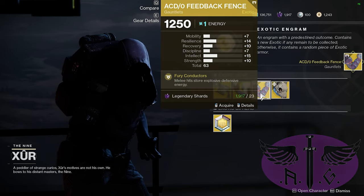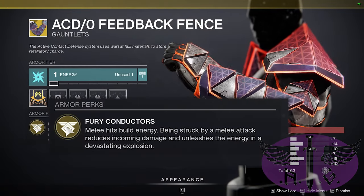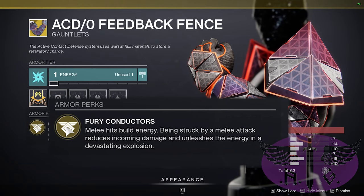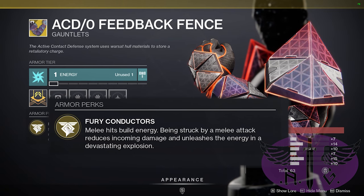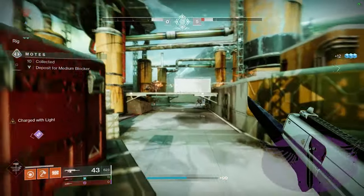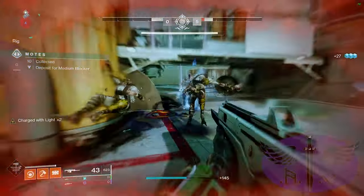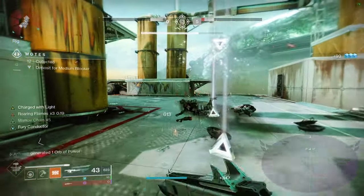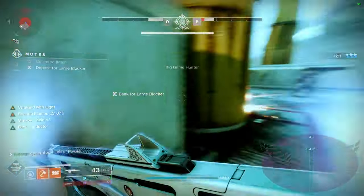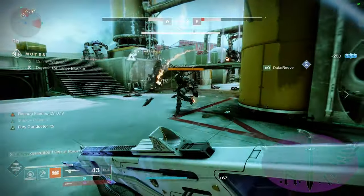For the last exotic we have the ACDO Feedback Fence. Melee kills build up explosive energy within it, and being struck by a melee attack unleashes this energy in a devastating explosion. As we are focusing on melee attacks this is the perfect exotic for a collector. We are pairing this with Middle Tree Solar so we can become Thor with a throwing hammer that recharges your melee and gives health regeneration, increasing our damage with each successful kill. We will be using the Monte Carlo so if you don't pick up your hammer you can quickly recharge your melee and get back to destroying.